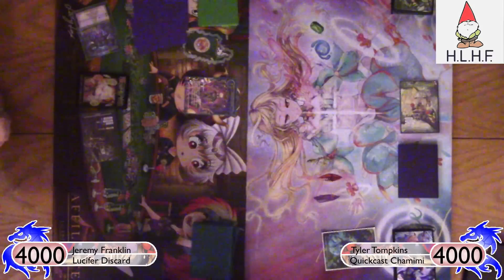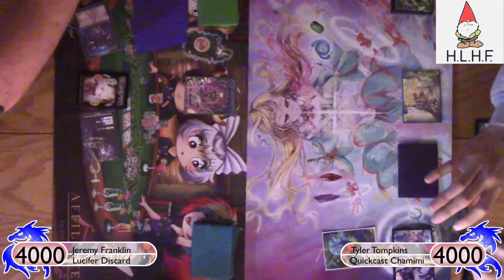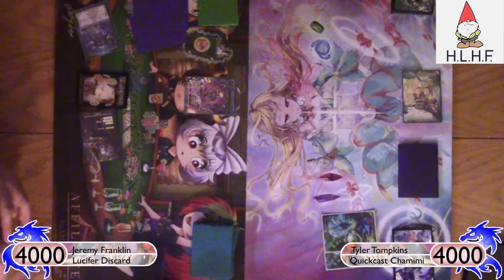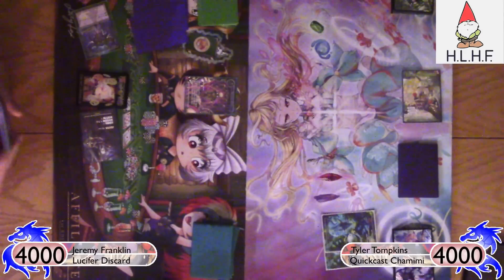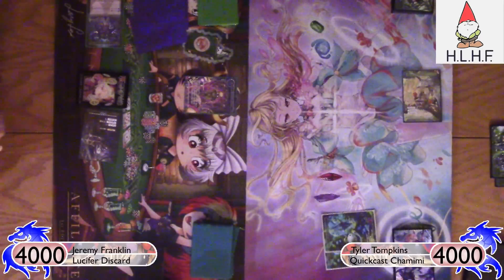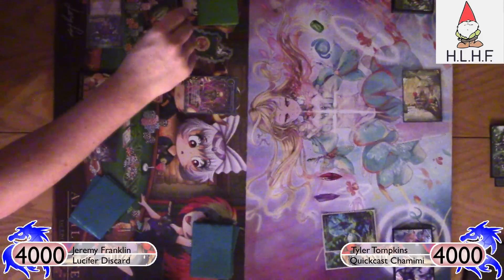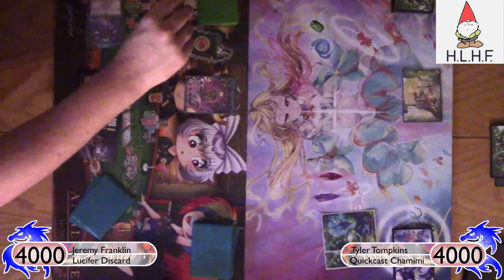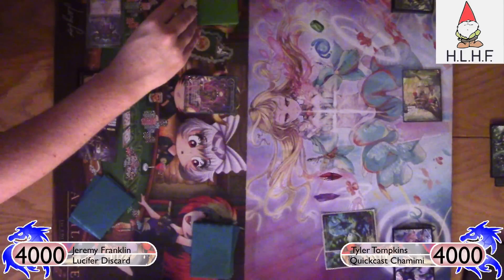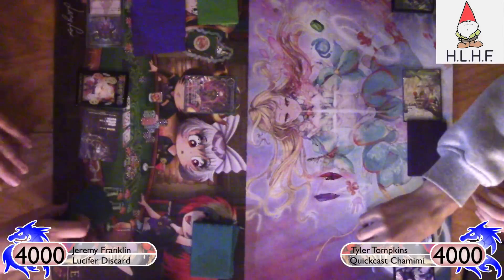First turn on my end is a Skeleton Horde — solid first card. Double Spirit Stone for Tyler is absolutely excellent for him against the discard deck. If I'm not maining Evil Elemental Uprising, this essentially means that at one point he's going to get to draw three cards, which is not so great for me considering how I'm trying to force him to be out of cards. And he gets to do that for free whenever he wants.